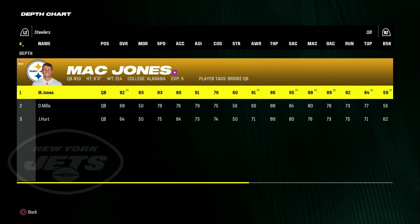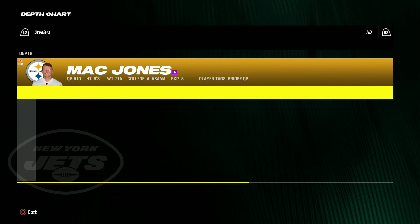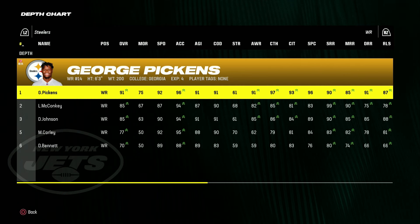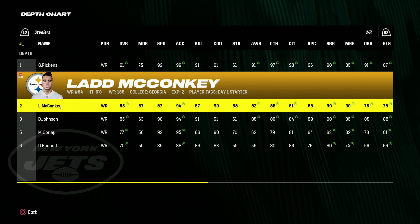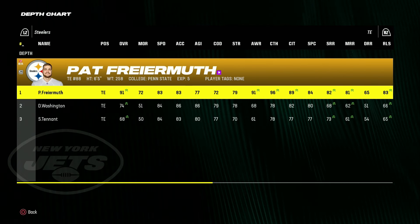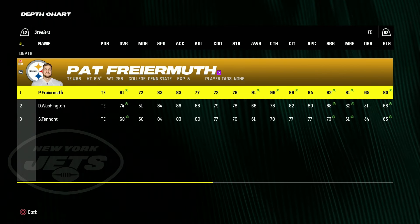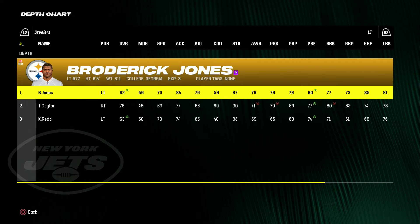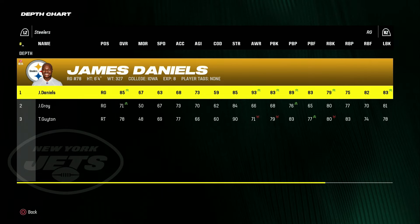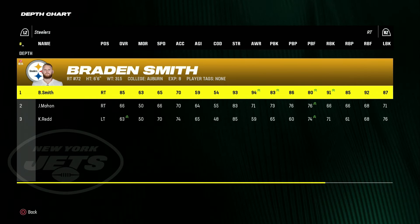The Steelers are led by an 82 overall Mac Jones at quarterback. At running back is a 90 overall Najee Harris. At wide receiver is a 91 in George Pickens, an 85 in Ladd McConkie, and an 85 in Deontay Johnson. At tight end is a 91 overall in Pat Friermuth. Left tackle is an 82, left guard is an 84, center is an 82, right guard is an 85, and right tackle is also an 85.